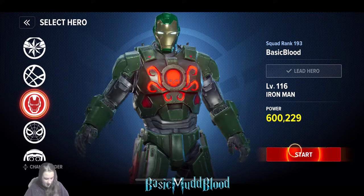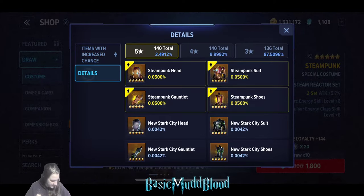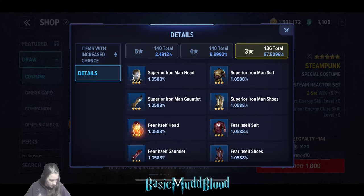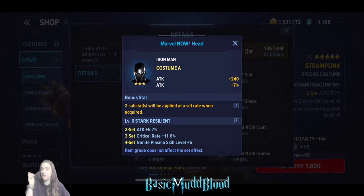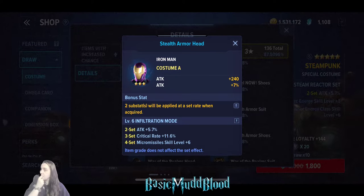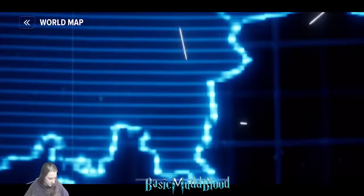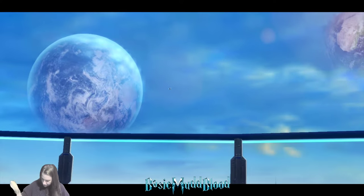Iron Man is unfortunately a bit shafted. His best costume gives plus six to Nanite Plasmates, the Spin Blade skill, but that one is not available through the shops. The best one available in shops is Stealth Armor, which gives to your Guided Missiles - that's what Micro Missiles is. This is available in Sakaar, same as Captain Marvel, at 60k per piece, 240k for the full set.